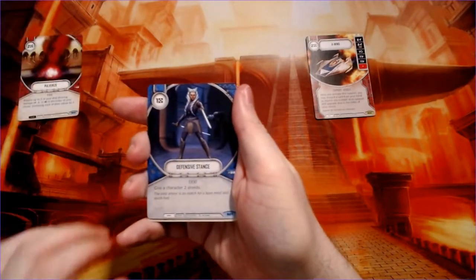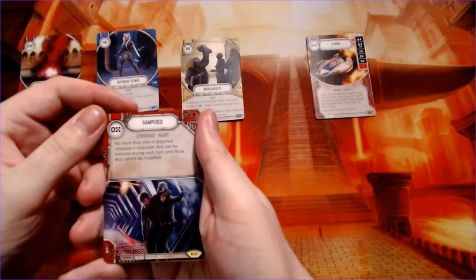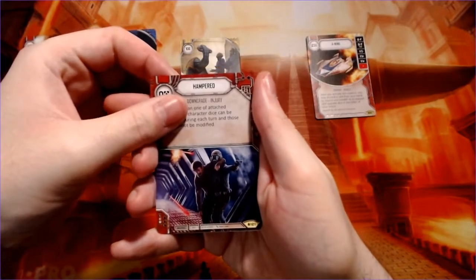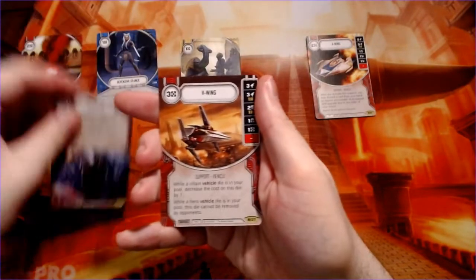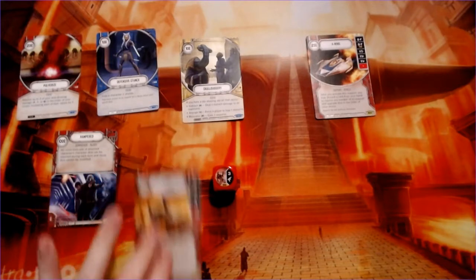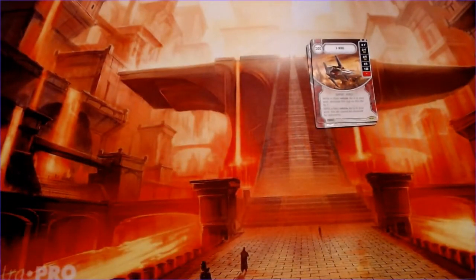We have pulverize from what looks like The Last Jedi, Ahsoka in defensive stance, skullduggery, hamper, and another vehicle support — the Viewing. That's a new one I haven't heard of before. It kind of looks like an H-wing to be honest, with the whole wings around the side.